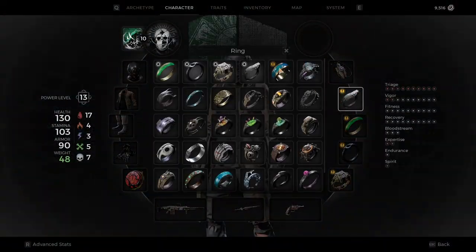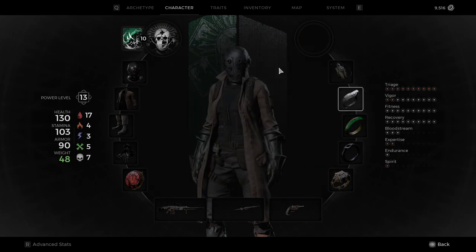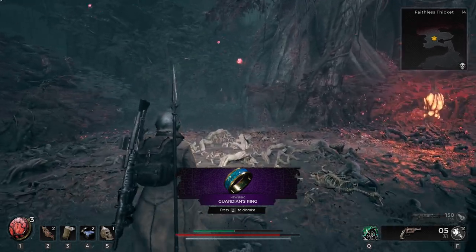So what does the Guardian's Ring do? It adds one stack of Bulwark when within 7 meters of an enemy, and increases to 2 stacks for 10 seconds after taking melee damage. Bulwark I think just increases your armor or defense, or gives you damage reduction or something like that. So that's the Guardian's Ring.